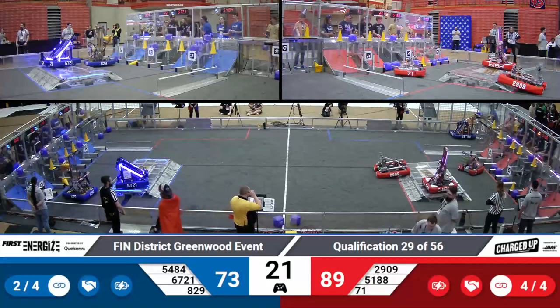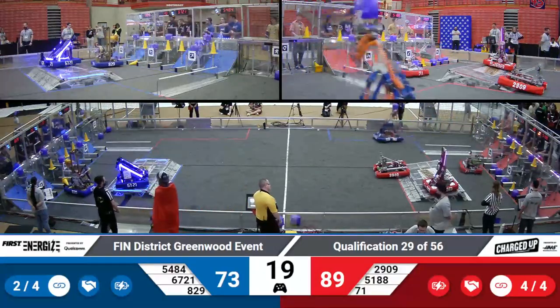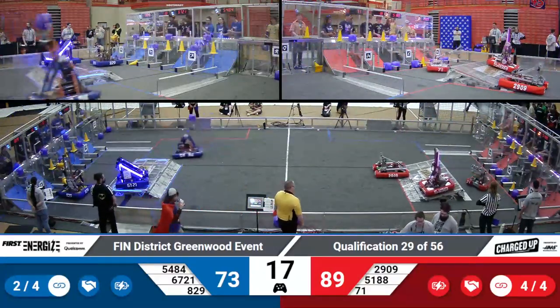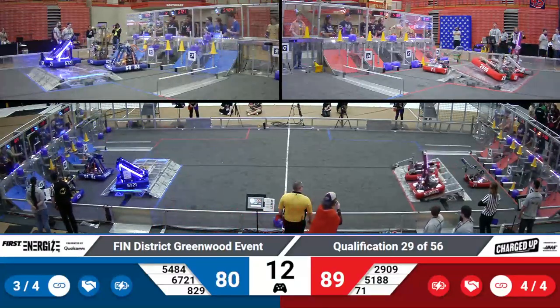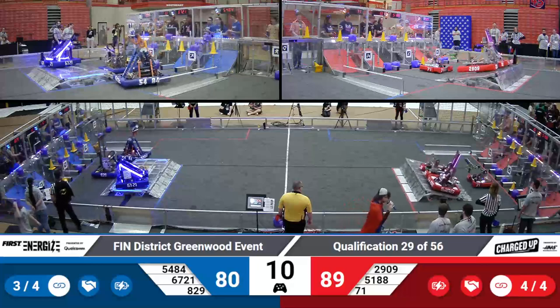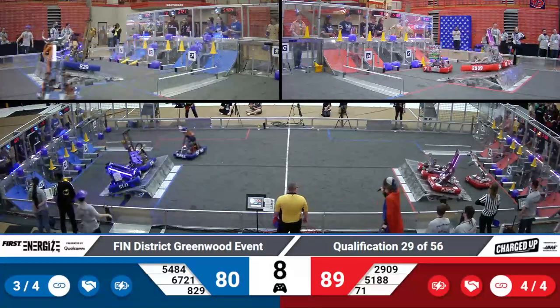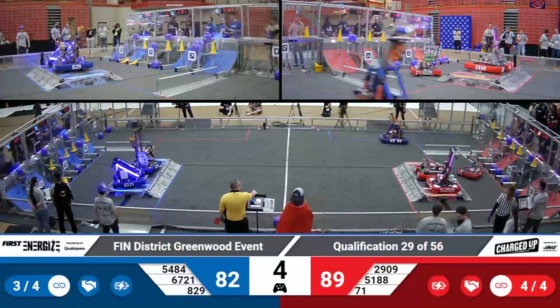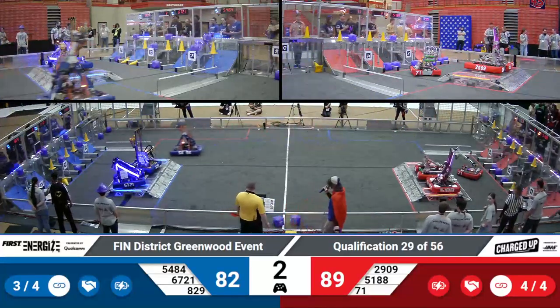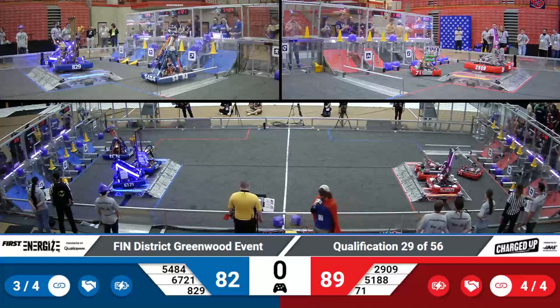30 seconds left in this match. Tenley getting up, prepare to engage — waiting there for Alliance partners who will come up a little later. 89-73, currently in favor of your Red Alliance. Red Alliance is going to look for a double dock here. Blue Alliance also — double engage. Both robots off. We have a park for the Red Alliance. 54-84, make it back in time — they do. Two more points for a park.